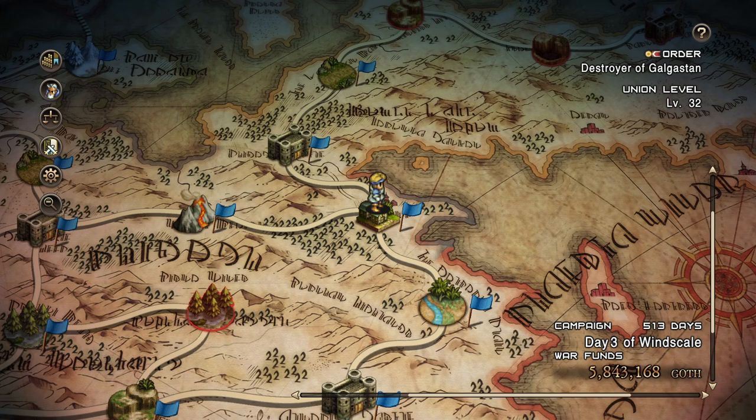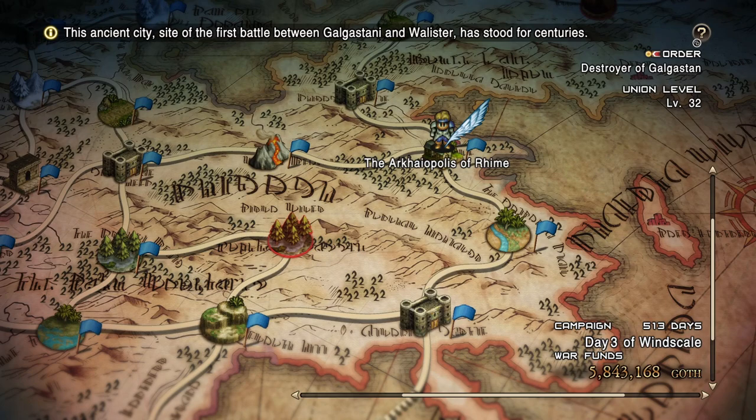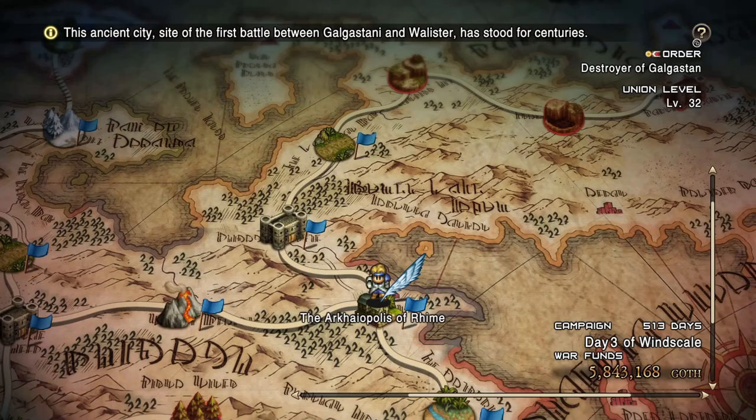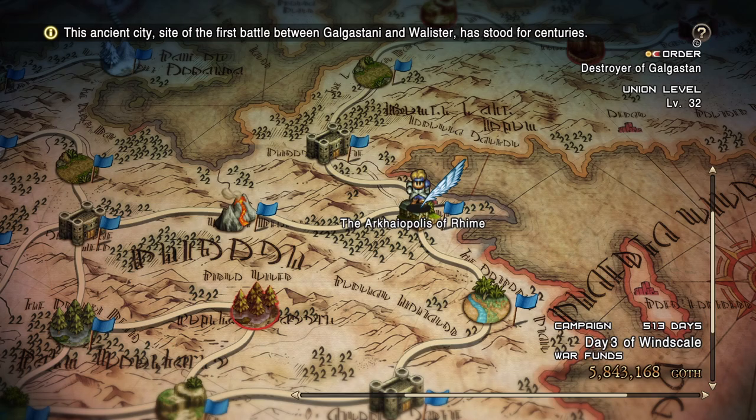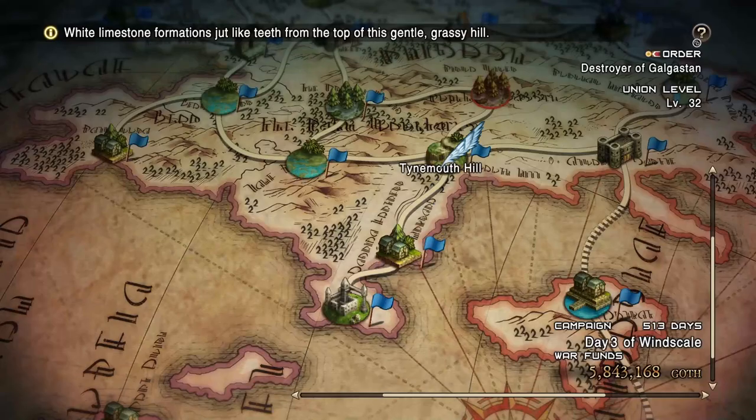Let's get into it. First, let's start with the requirements — what do we need to recruit her? Basically you need three main things. First, you need to be in chapter four. It doesn't matter which route you take — lawful, neutral, or chaos — it doesn't matter which route you took at the beginning of chapter two or at the end of chapter one.